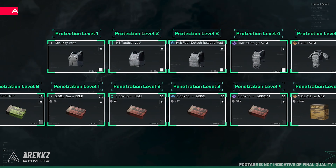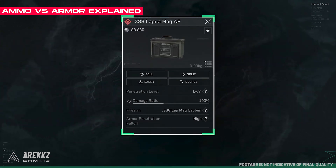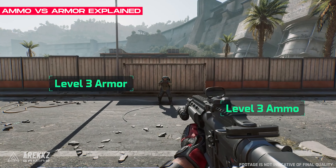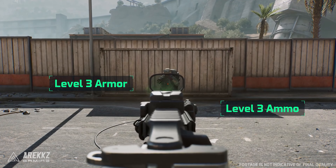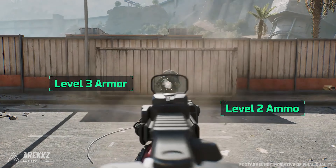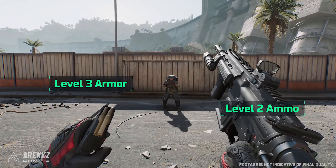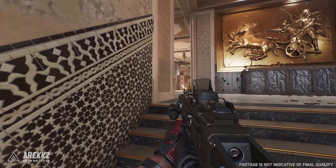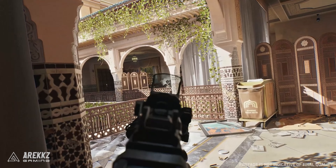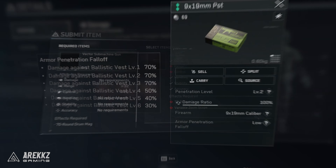Interestingly, the ammo and armour system have a straightforward way of functioning. The ammo will effectively pierce its own and lower rarity of armour. For example, if you have purple rarity ammo, you'll easily penetrate purple armour or lower. But if the enemy has orange or red armour, which is a higher tier, you'll need a lot more shots to take them down. This applies to most ammo types, but some focus on flesh damage and some on armour penetration. This makes for an interesting economy where higher rarity armour and ammo is expensive but more valuable, though some tweaking may be needed in how they function.